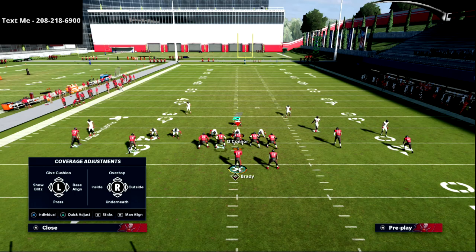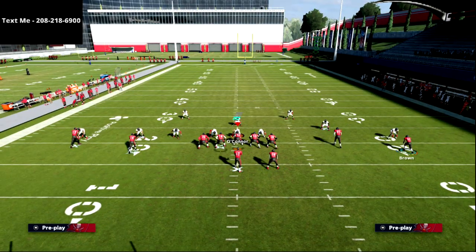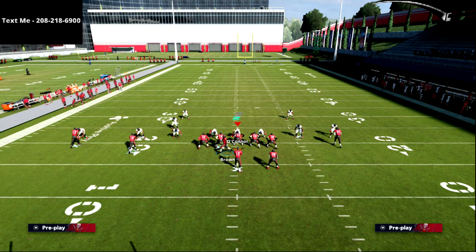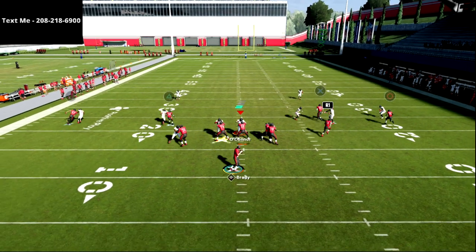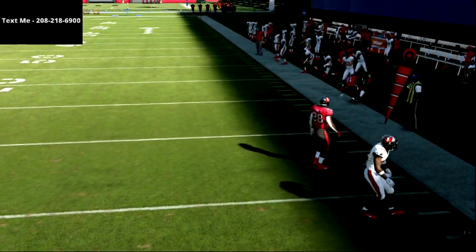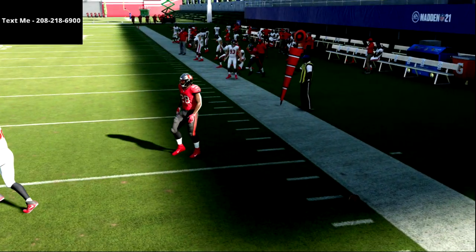I'm going to shade outside and shade underneath just to try to take this corner route away. When I motion across, the defense has to adjust, then I bring it back across like this and snap it right over here. Now you'll see we're able to cook man-to-man coverage right there. What you want to do is just click on and kind of shield this from the opponent.